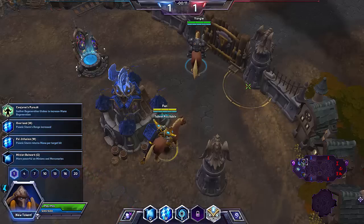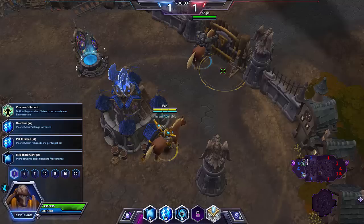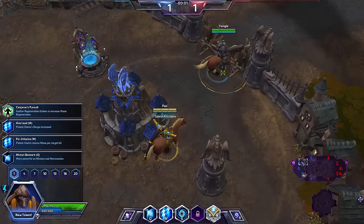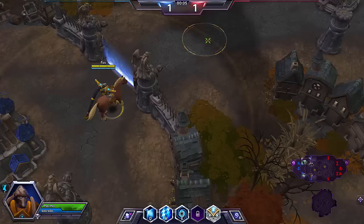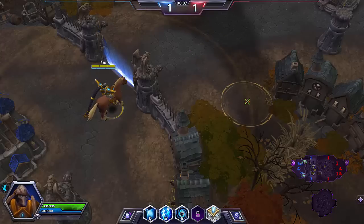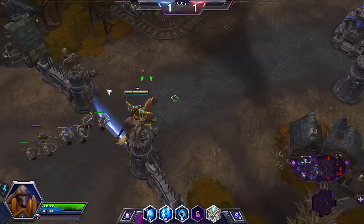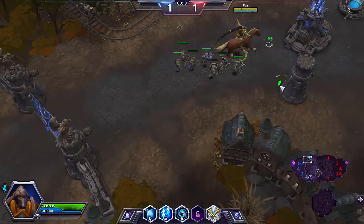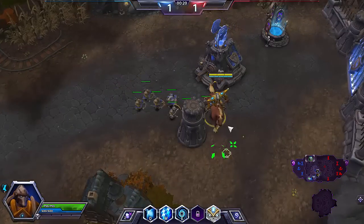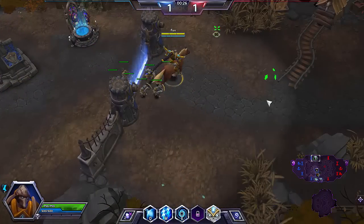If you imagine a hero standing where my cursor is right now, that's the farthest range you can storm without the range increase, and a hero at that range can easily auto-attack you or hit you with spells. However, with Overload, a hero at this new range can't auto-attack you, and very few spells can be easily hit from that distance. So it definitely makes Tassadar a lot safer — you can play farther back while still hitting their targets, including their ranged carries in their backline.